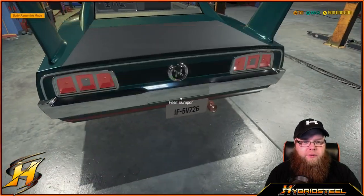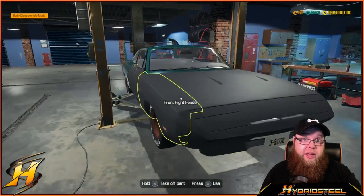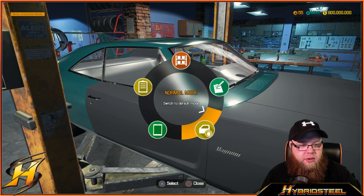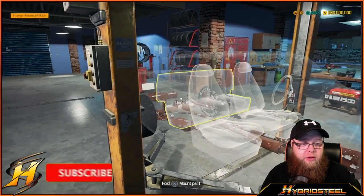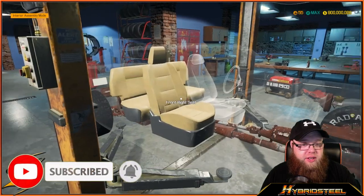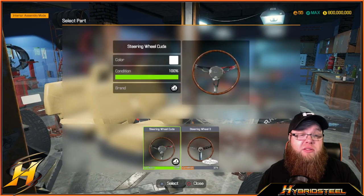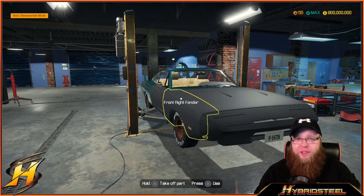The last thing we've got to do is put the interior in. Into interior assemble mode — going with cream. There we go. And I think we're using a Cuda steering wheel, it just looks nice. So that's the car done — interior fitted, new panels on, license plate sorted this time!